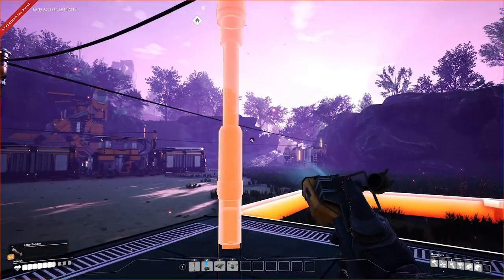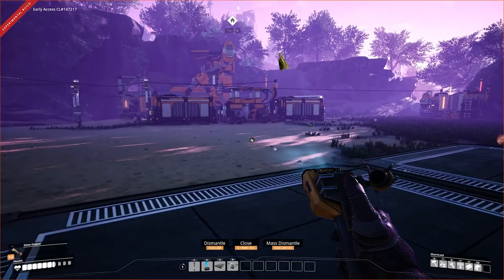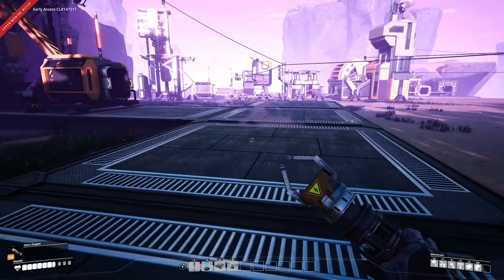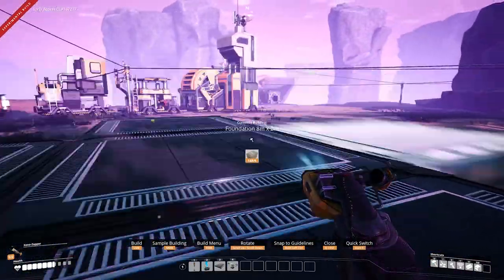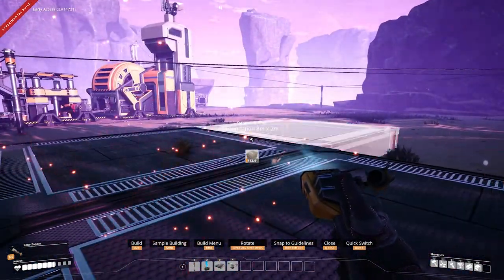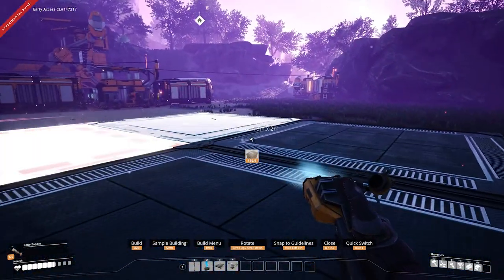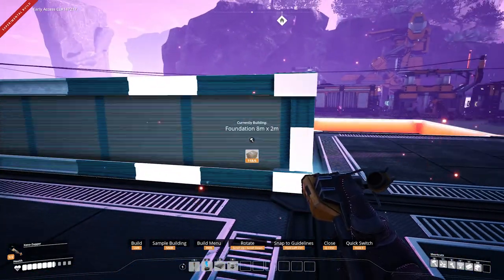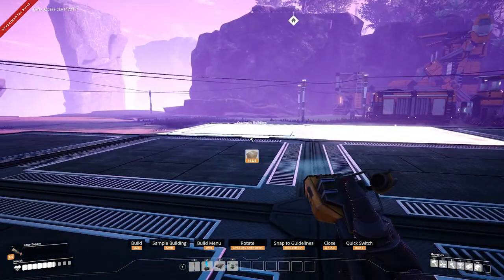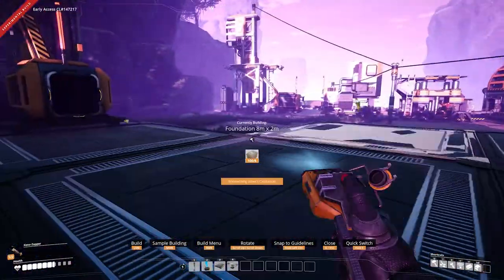I've already got a factory build in mind for our iron — it's a build I've used in the past. There are a lot of different ways you can build your factories; I like to try and focus on factories that are somewhat compact and efficient. In our case, we want to take advantage of the fact that we've got 120 iron ore coming off of this belt.